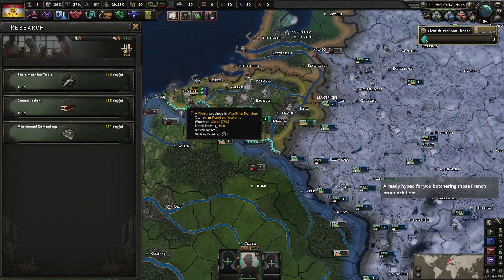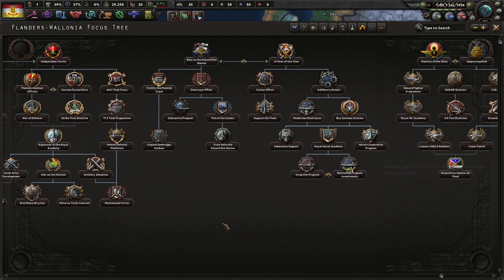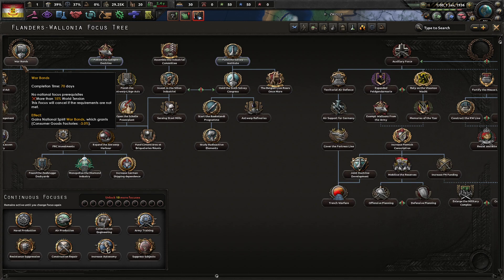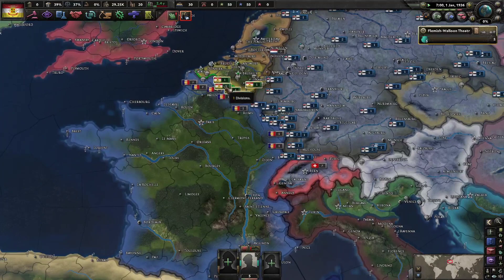We'll go with our basics here — construction — and we'll go for... we're gonna butcher so many pronunciations, it's gonna be great. We'll get better research as well. I'm just trying to think how exactly do we get to the Entente, because I know we have to reinstate the Belgian monarch. I don't remember exactly what his name is — I think it's Albert. We need to try to get him up. We'll go for civilian construction speed, basically trash, but allows us to get to free military. If I actually get war bonds, not terrible — and we can't do this until November, so we wait a bit. Let's go for the Solvay Institute.